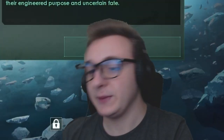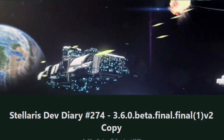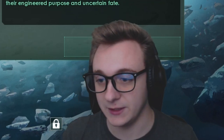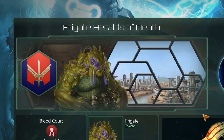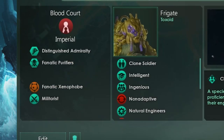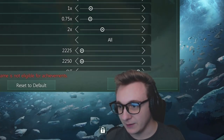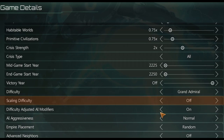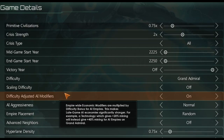Alongside this, we will be checking out the 3.6 beta for the first time. This video is filmed on the second beta for 3.6, so things might be a little bit different by the time this video is out. We will be playing the Frigate Heralds of Death — a fanatic purifying clone army, nothing to worry about. Here are the settings: we will be playing on Grand Admiral, scaling off, and difficulty adjusted AI modifiers on.